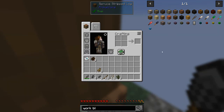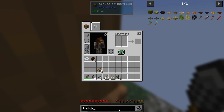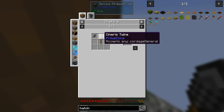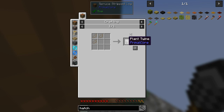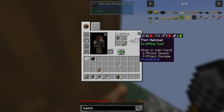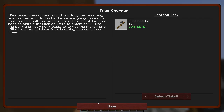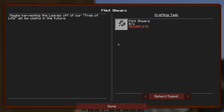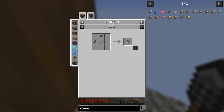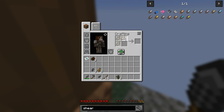We need the hatchet - let me look up hatchet. So that's going to require a flaked flint plus a stick, plus plant twine which is three plant fiber like that. There's the twine. And we're going to make that - there is the hatchet. Now we want the flint shears next. Let's look up shears - which is some more twine plus two flaked flint points. Let's make the twine again. There we go, there's some shears.